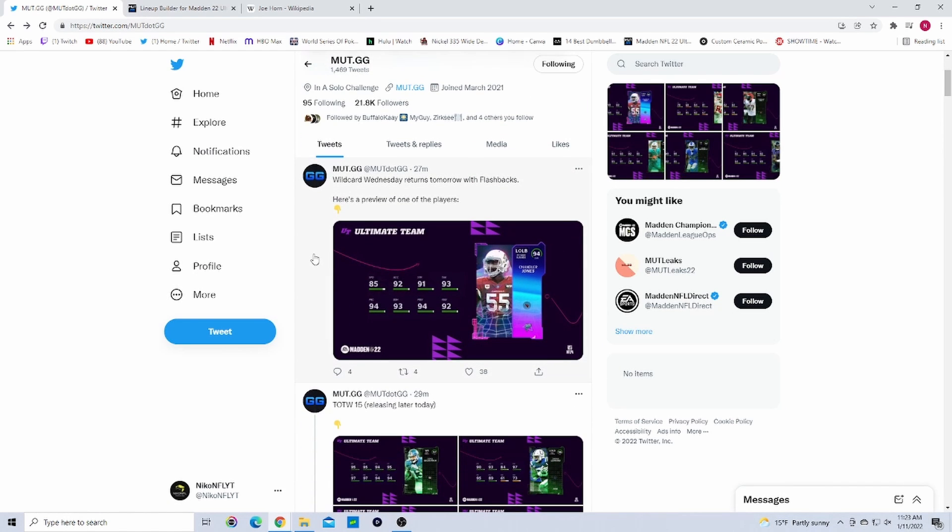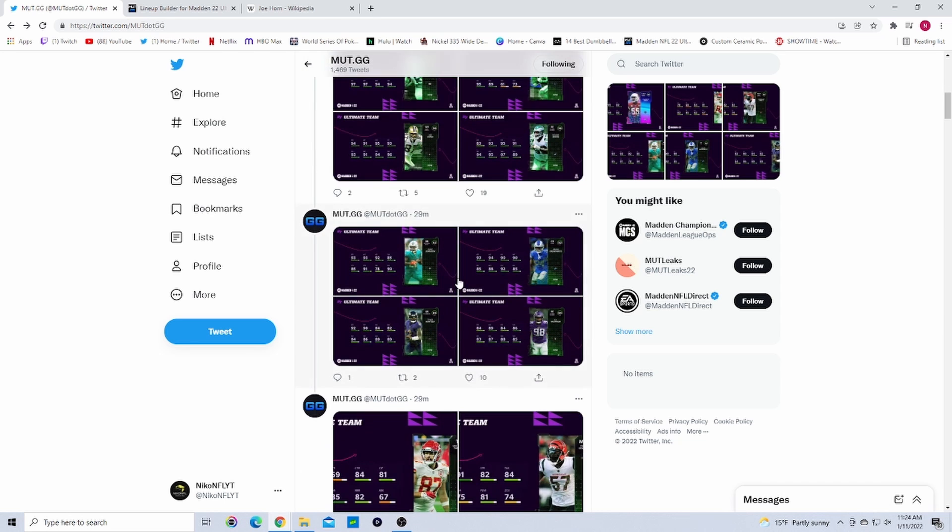Team of the Week is dropping — make sure to do your solos and get your Team of the Year token, because Team of the Year is right around the corner. The playoffs promo is expected to drop Friday, which should bring all our legends and playoff players. Then we move into Team of the Year, Super Bowl, and Honors — a ton of content coming up. There's also uncertainty about how they'll bundle Weeks 16, 17, and 18 — hopefully all together for a massive drop.